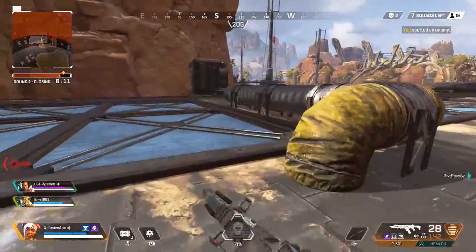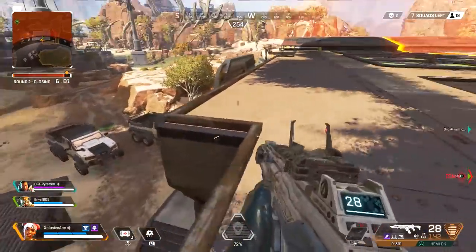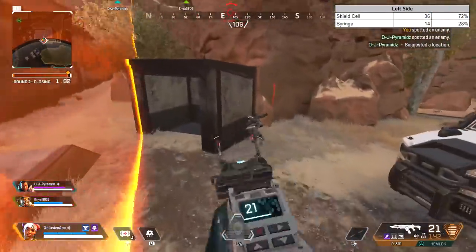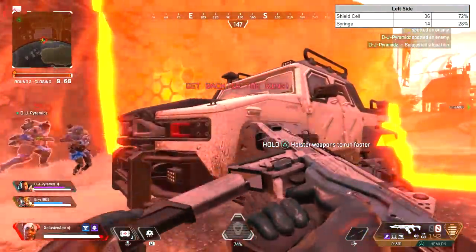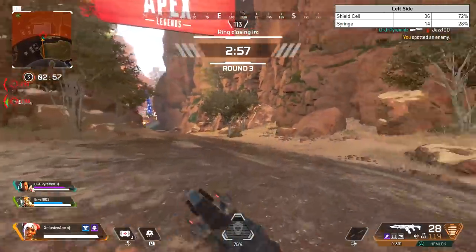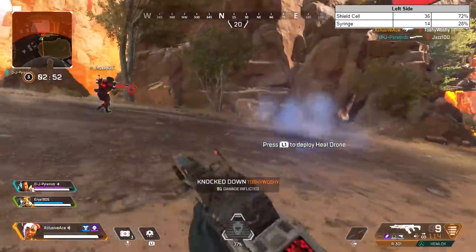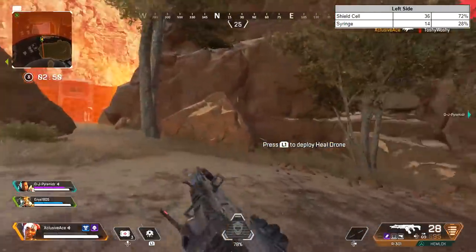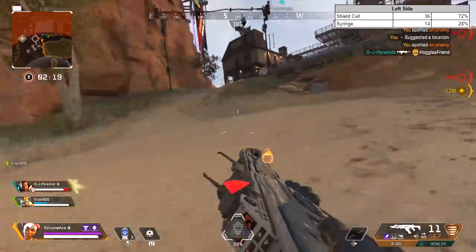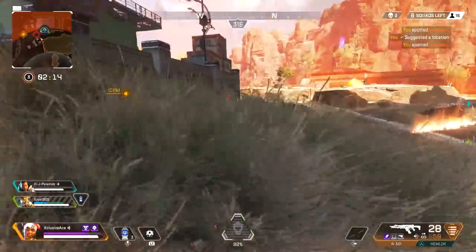The left-hand side of the Lifeline package always spawns either shield cells or syringes. Out of 50 Lifeline packages, 36 contained a shield cell on the left side and 14 contained a syringe — so 72% of the time you're getting a shield cell and 28% of the time a syringe. It's likely coded on a rounder number, so probably 75/25 or 70/30, but just know you are much more likely to be getting shield cells than syringes on this side.